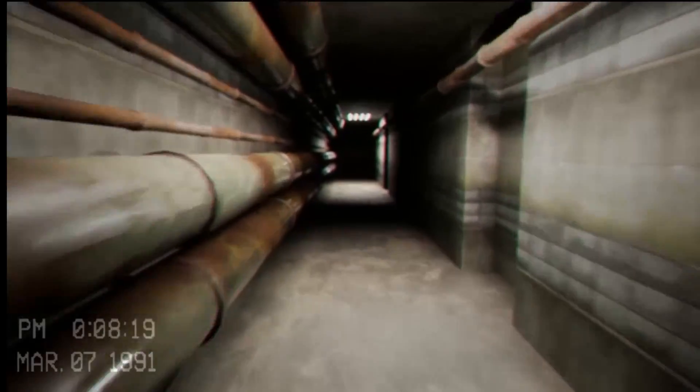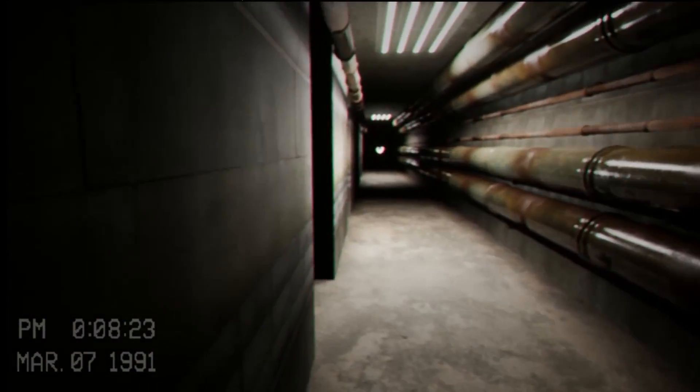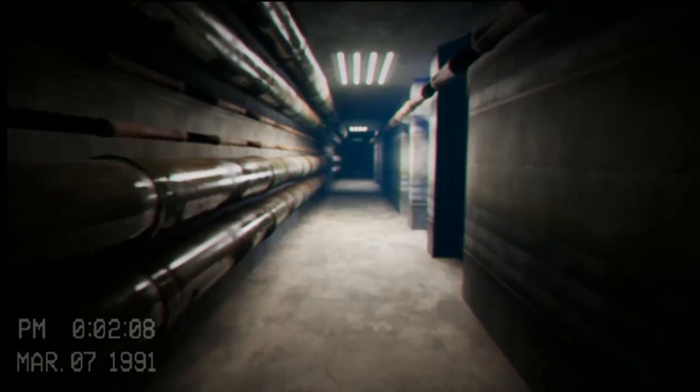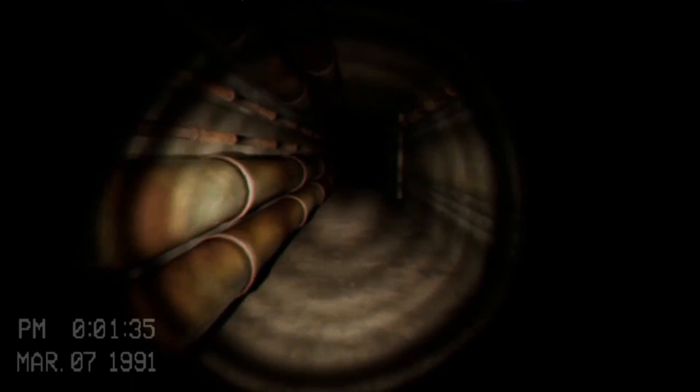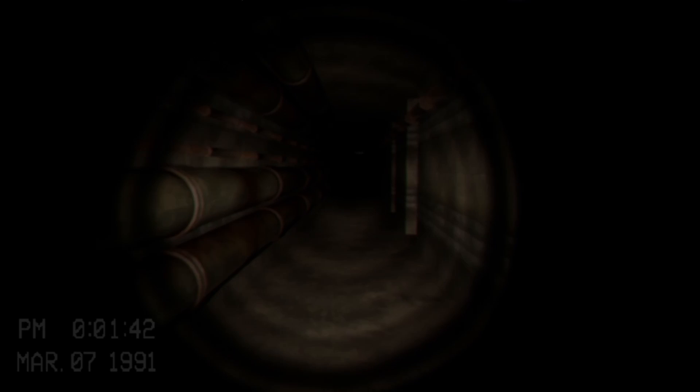Once you reach a certain point, you will begin to be chased by a smiler, which do appear on this level in the lore. The only way to survive this is to run for your life until you see flashing lights on your right. Your best bet is to turn off into this room, and this will take you into level fun. This is another liberty taken by the devs, as usually level two will lead directly into level three via a fire exit.